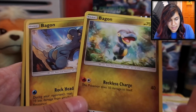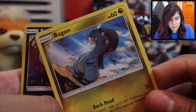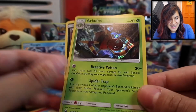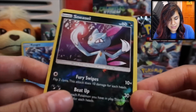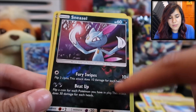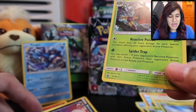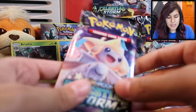We got a Sneasel Reverse right there and an Ariados as our holographic card. Cool beans. I thought this Sneasel was going to be a rare — back in the day, I believe it was Neo Destiny, the Sneasel was a rare in the set. But in this one it's just a common. It was kind of confusing as to why it was a rare, to be honest, but it is what it is.